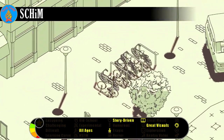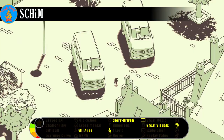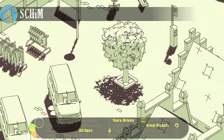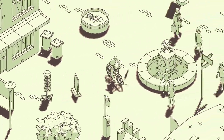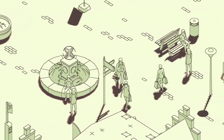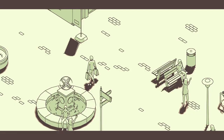The world is full of creatures called shims, strange entities unnoticed by most that dwell in the shadows cast by people and objects. You are one such shim, living in a young man's shadow. One day, a fluke results in you becoming unmoored from that familiar shadow and launched into the world at large. Your goal is to navigate a world of light and shadow as you attempt to find your way back home.